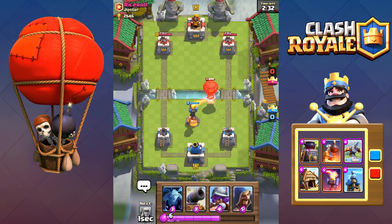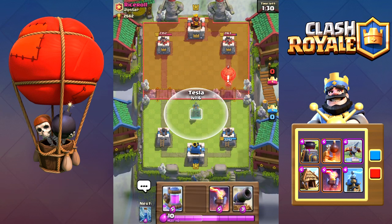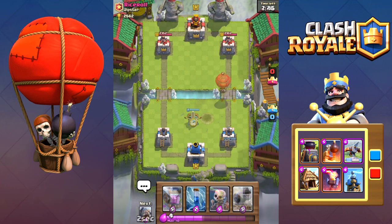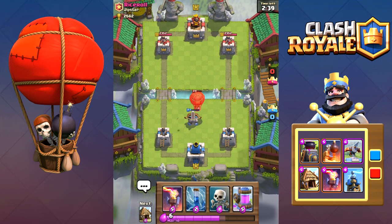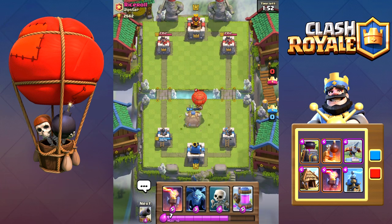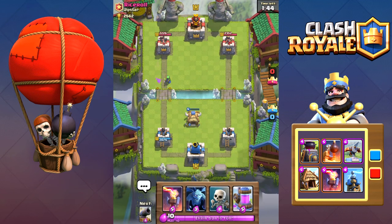Buildings work really well against it as well. The inferno tower can kill the balloon extremely fast. The tesla can hit flying troops and can easily take out the balloon for less elixir than the inferno. Buildings in general can take out the balloon with the right placement — placing it 2 tiles to the right and 2 tiles up from the opposite lane ensures the balloon gets hit by both towers without any building having to actually attack it. The cannon is a prime example.